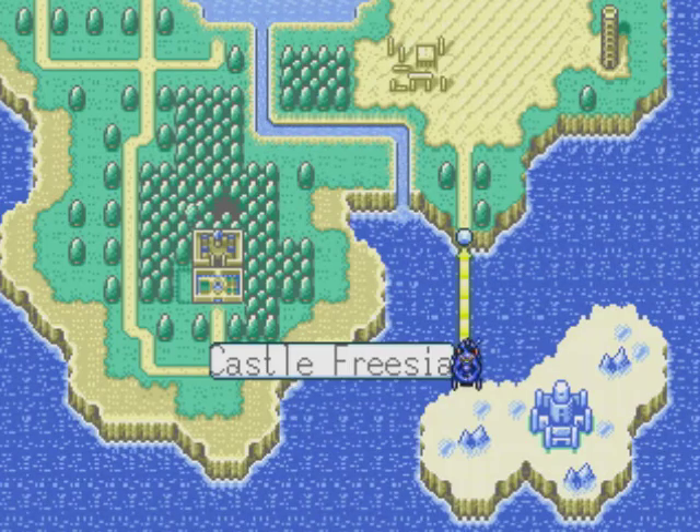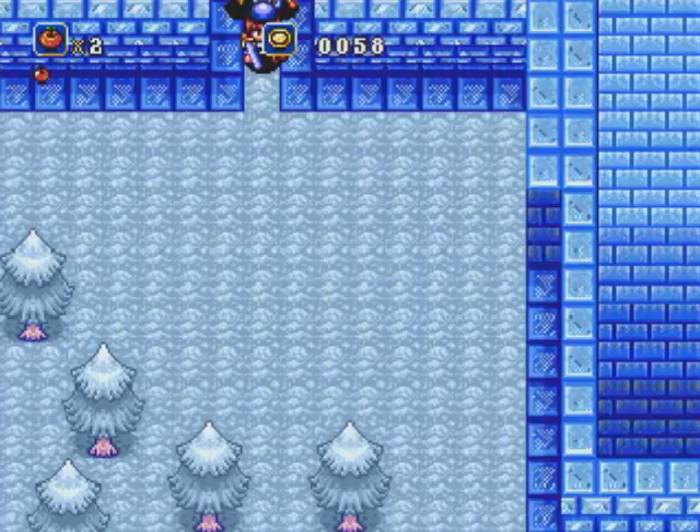Hey folks, Jiwo here, and we're back with some more Let's Play Crusader of Senny for the Sega Genesis. In our last episode, we made it through the Camilla Desert and the Tower of Babel. Now we're here at the Castle of Frieza, and we crossed the ocean with the help of Dippy the Dinosaur. So let's get this started.